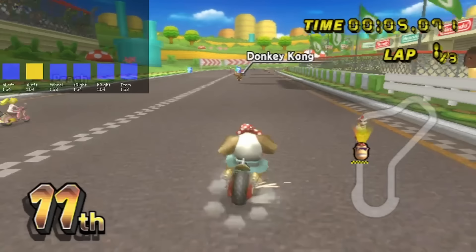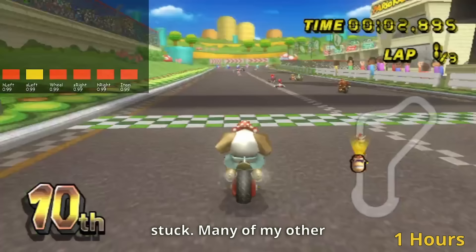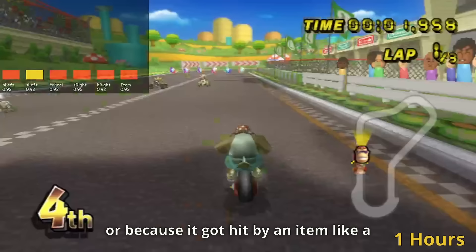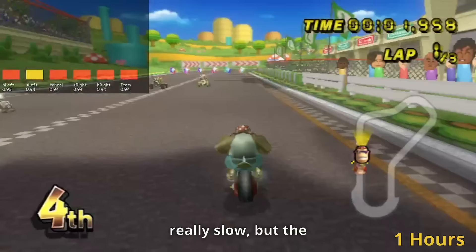After a single hour of training, our AI hasn't really learned much, and it's mostly just driving into walls and getting stuck. Many of my other AIs were able to learn to drive much faster, as whenever they would crash, I could just give them a punishment and send them back to the start. This doesn't really work with items though, since I can't tell from the speed whether the AI is going slowly because it crashed or because it got hit by an item like a shell. Instead, I only reset the AI if its average speed over the last few seconds has been really slow, but the feedback isn't nearly as instant.